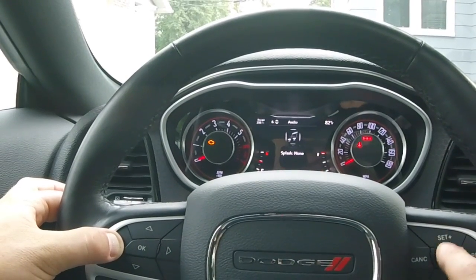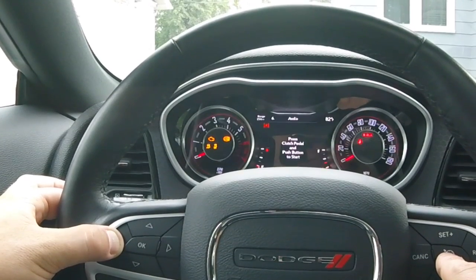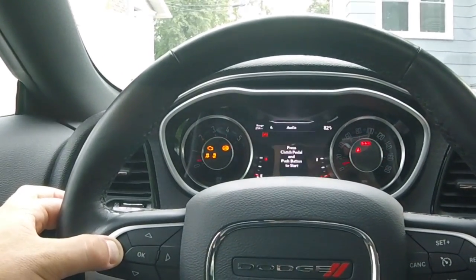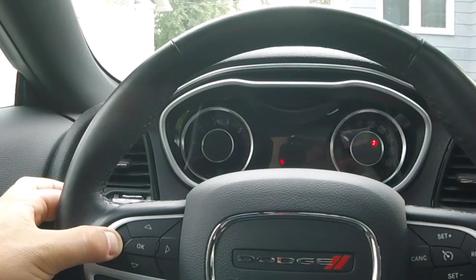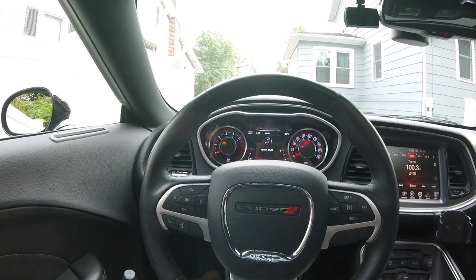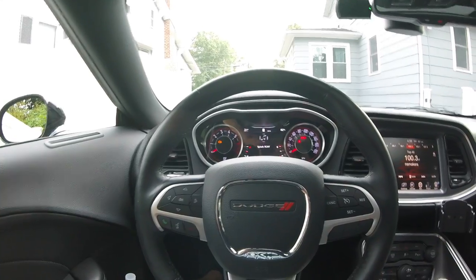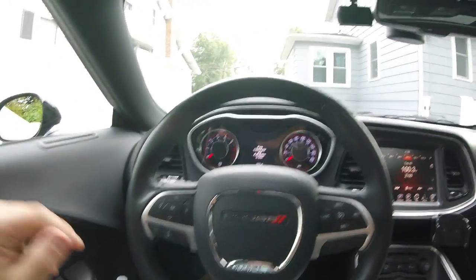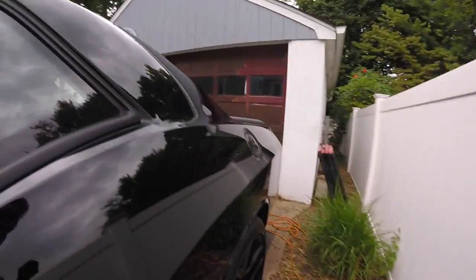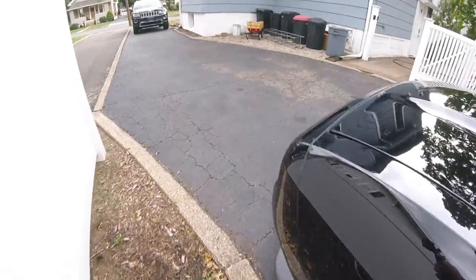To make a change to the splash screen, we're going to use the cruise control enable button. We've got a Hellcat splash screen — don't want that. Shaker splash screen — don't want that. I want the Scat Pack bee — there we go. I released the button and the Scat Pack bee didn't pop up for some reason. What you need to do is turn the car off, take it off the mount, exit the car with the key, close the door, and wait 30 seconds.